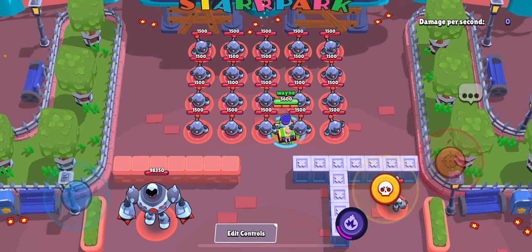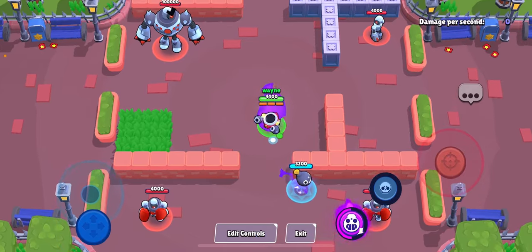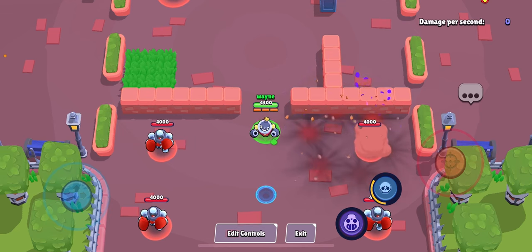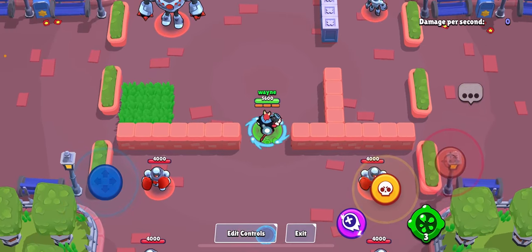Now here — Tick's hyper charge. His super head goes faster, and when it explodes it has six tick mines. I will put this at really good, because even if the head explodes near someone and they haven't died yet, at least the six mines might kill the player. I'm gonna put this as really good.